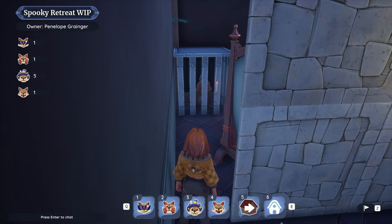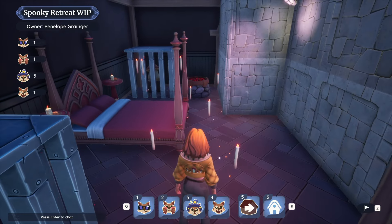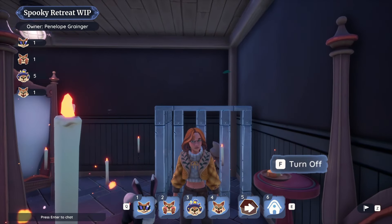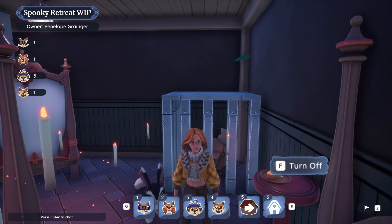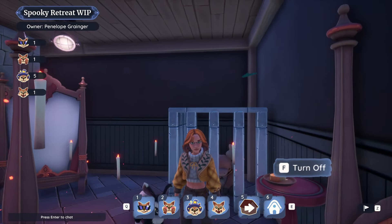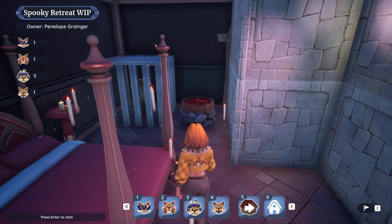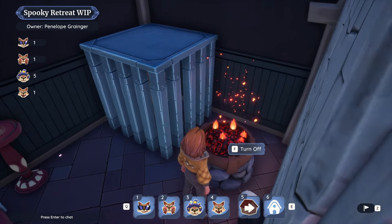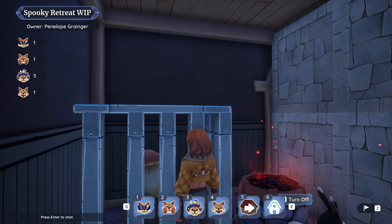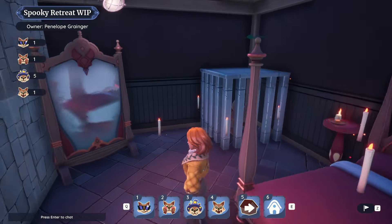Uh-oh. Where am I? Hello. This looks like a very bad room. Why are there plushies in a cage in a bedroom looking straight at the bed? Penelope, what's this? What are you doing to them? At least you're a little warm. He doesn't look happy — I want to go home. A little creepy room. I thought Jenny was the creepy one, but.